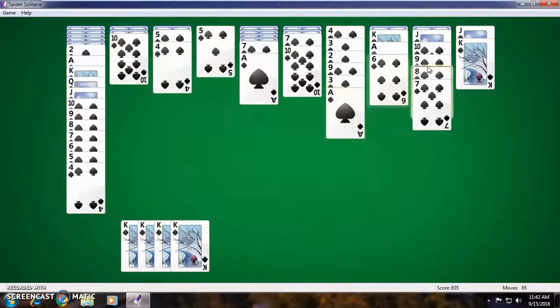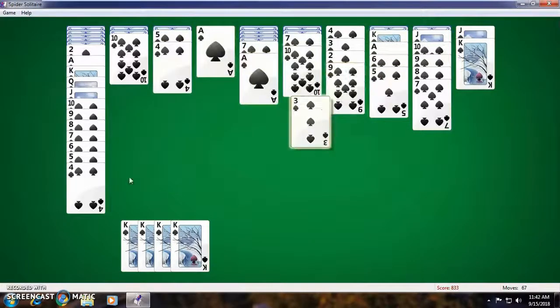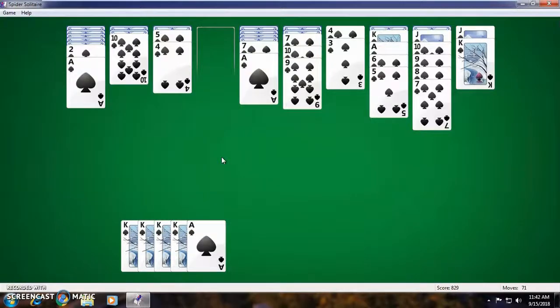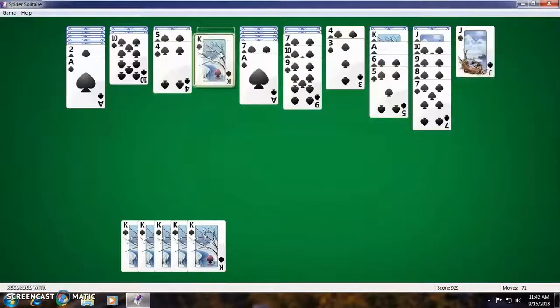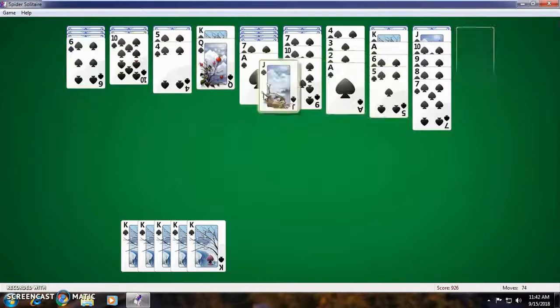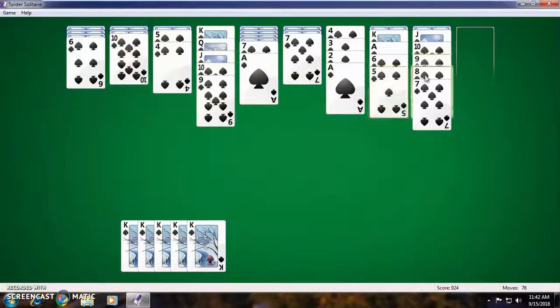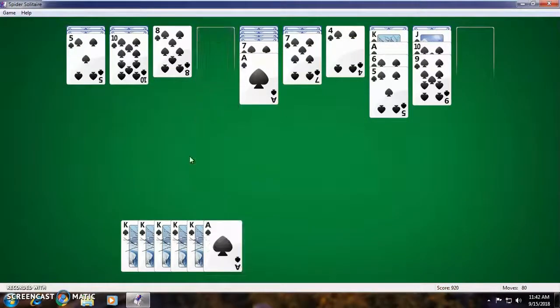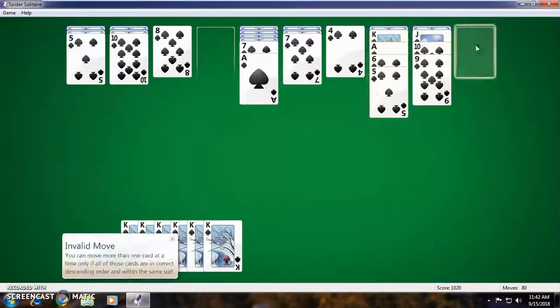I don't want a 10, thank you very much. Oh, what can I do here? That can go like that. I'll move the ace — there we go. Now I need a 2, perfect. And then an ace, there we go. Now king — there are no queens. Oh perfect, there's a queen, and a jack, and a 10, and a 9, and an 8, 7, and a 6, 5, 4, and a 3, 2. Now I have the king — come on, there we go.